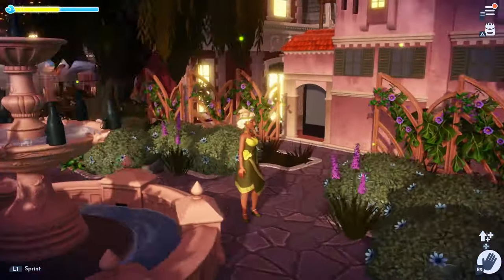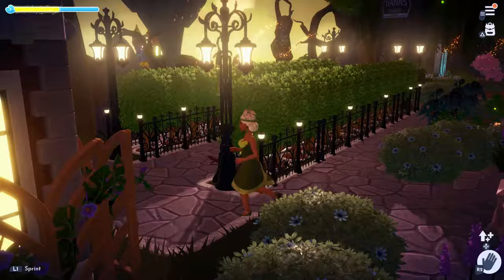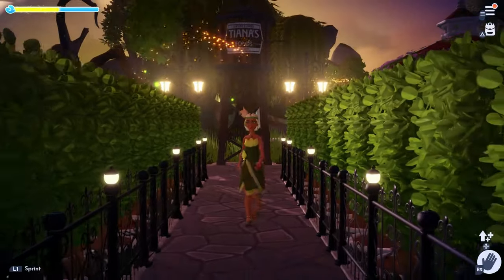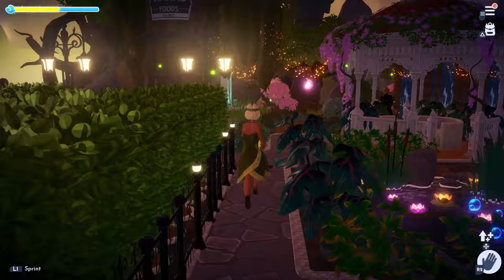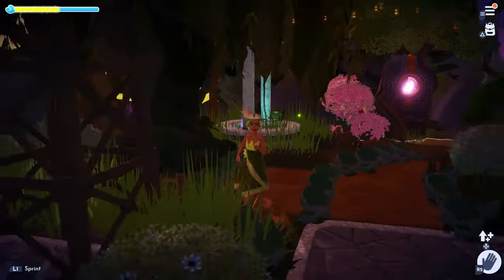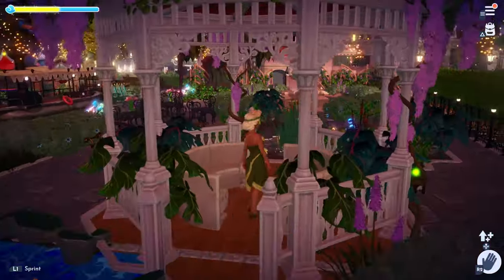I needed somewhere to put Tiana's — I can't think of what that thing is called off the top of my head — but I decided to put that there and make it cute with a little path leading up to it. The gazebo is gorgeous, and yes you can still access the well from there. I didn't know where to put the well so we just put it there in the back.